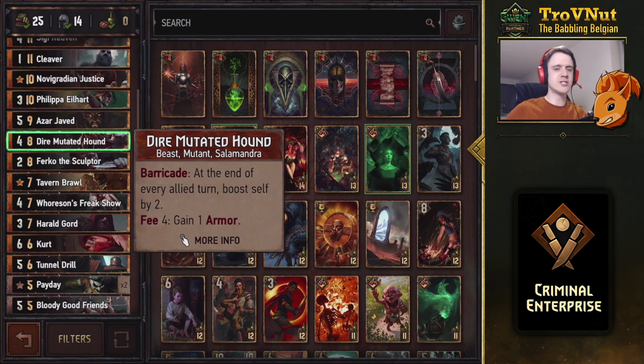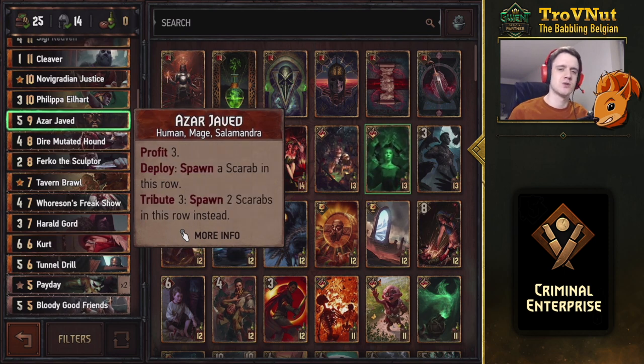For engine capability beyond pure control we have the Dire Mutated Hound - eight provisions, four power, starting at two armor. As long as this card has armor at the end of your turn it boosts itself by two, and for four coins you can add another point of armor. That sounds expensive but in most cases it's worth it since you're often looking for ways to spend remaining coins - and this card can go to ridiculous heights if it stays on the board long enough.